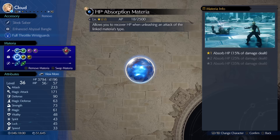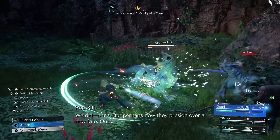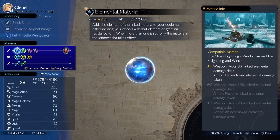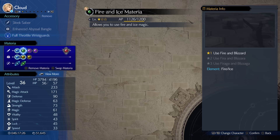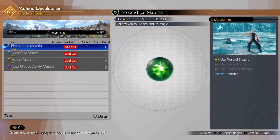The HP absorption materia also comes from Chadley, but from his Corel region materia store — you'll have to do some of the Intel there to grab it. Then you can link these two on one of your pieces of gear. The elemental materia comes from a combat simulator challenge from Chadley in the Junon region, and fire and ice come from his grasslands store, which you can link together.